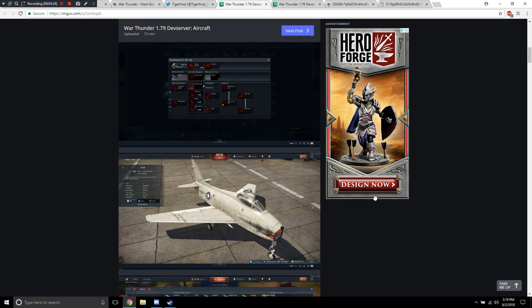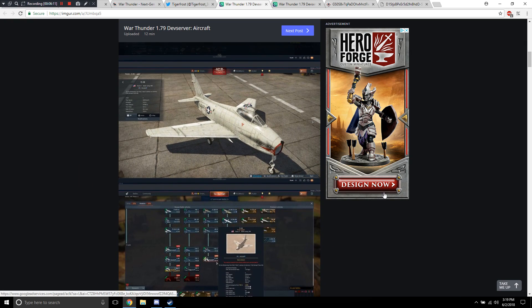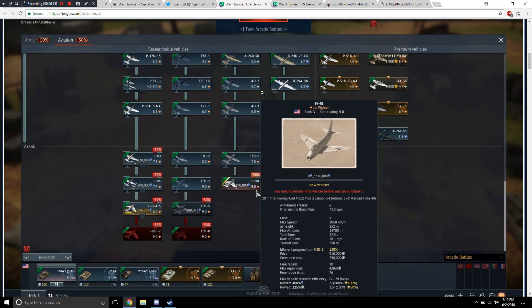The next vehicle is the FJ-4B. I had no idea what that plane was so I looked it up — and apparently it's a jet. The United States are receiving a new naval jet fighter at battle rating 9.0. It looks almost like a naval Sabre, just a little more bulky. Research cost is 390,000 RP. It's equipped with four 20mm Browning Colt Mark 12 Mod 3 cannons with 576 rounds. Interestingly, it's actually in the attacker line, coming after the F3D1 on the tech tree.